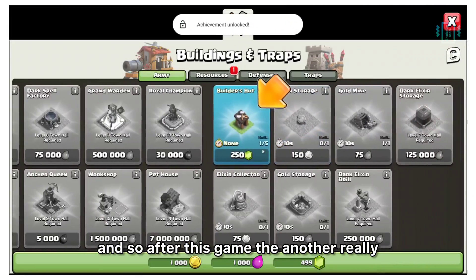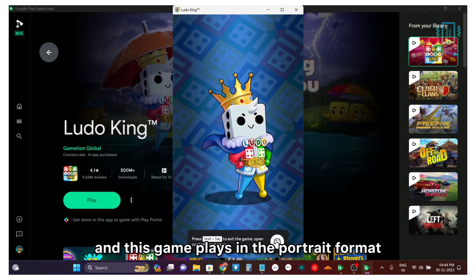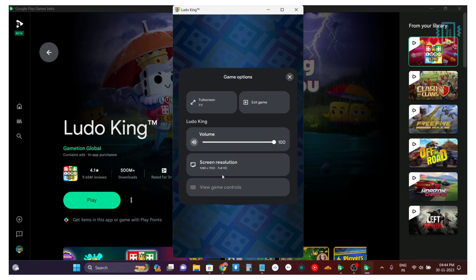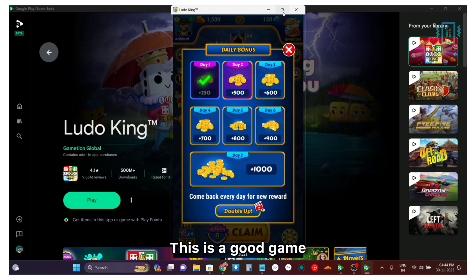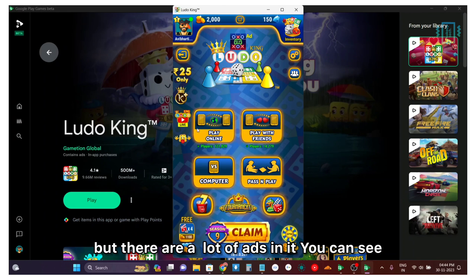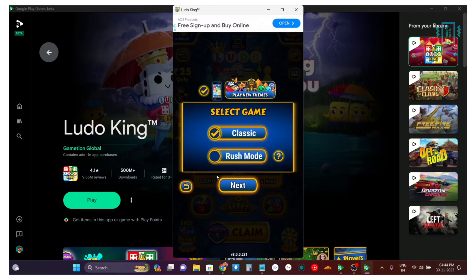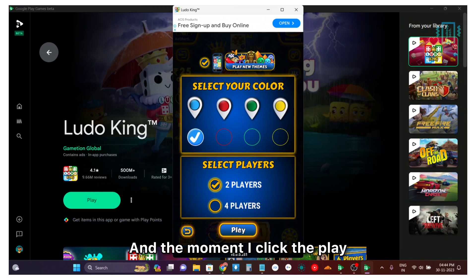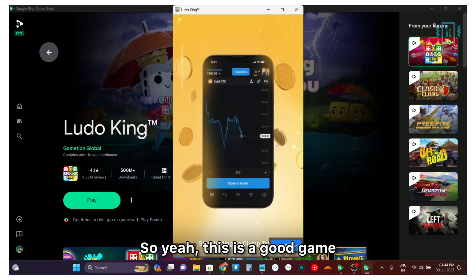After Clash of Clans, another really popular game is Ludo King. This game plays in portrait format and you can also access all the controls. There are a lot of ads in it — the moment I click play, the ad starts. It's a good game and I play it sometimes, but the ads will be there as well since it's officially on Google, so there's no workaround for that.